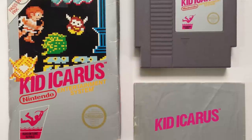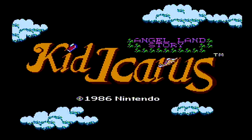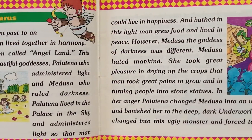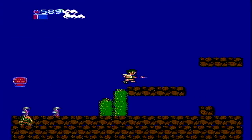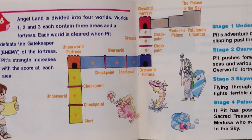Kid Icarus was developed and released on the NES by Nintendo in 1987. This is an action platforming game with both vertical and horizontal scrolling levels. The story follows the adventure of Pit as he journeys throughout Angel Land to rescue Palutena from the evil power of Medusa. The levels take you from the depths of the underworld, across the overworld, up through sky world, and eventually to the palace in the sky.